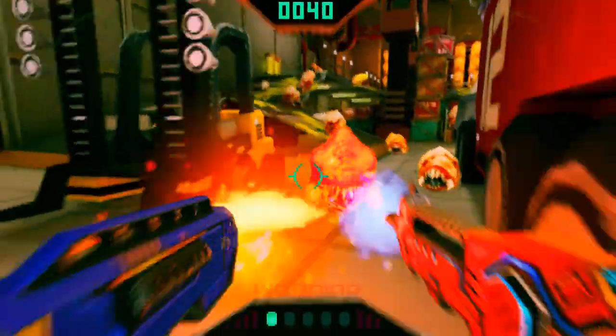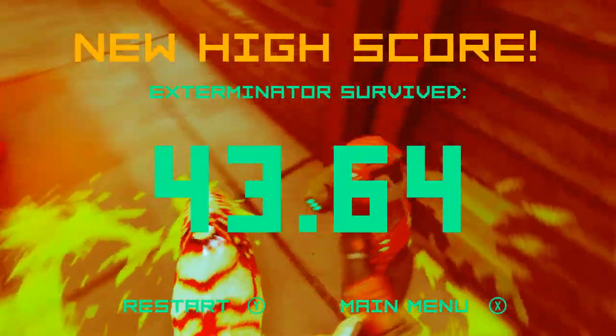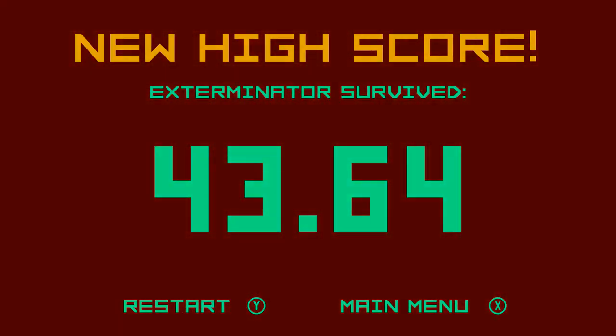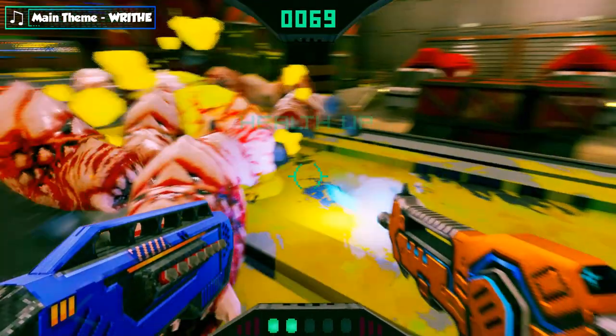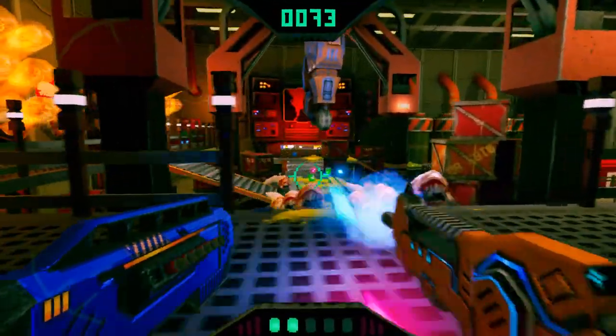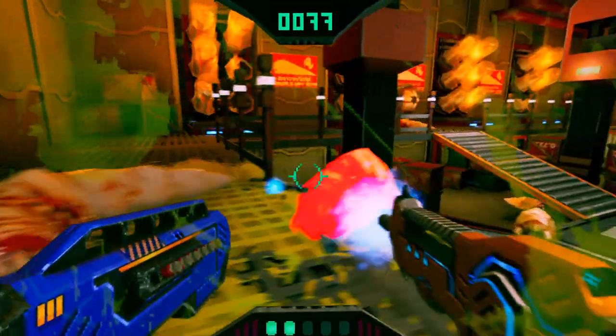Three zones, two guns, one goal. Review code provided by Mission Control Studios. The moment-to-moment gameplay of Writhe is extremely simple. You are an exterminator, a soldier tasked with wiping out the worm menace.